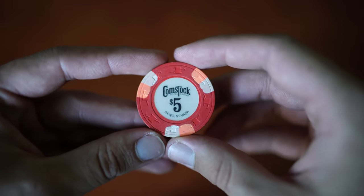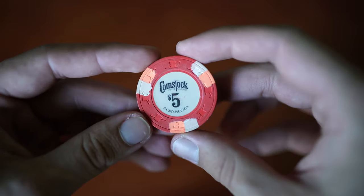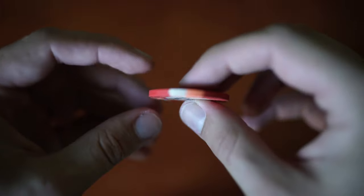And then we have a Comstock $5 from Reno — again kind of simple, clean design with the inlay, and just overall nice colors on the chip.